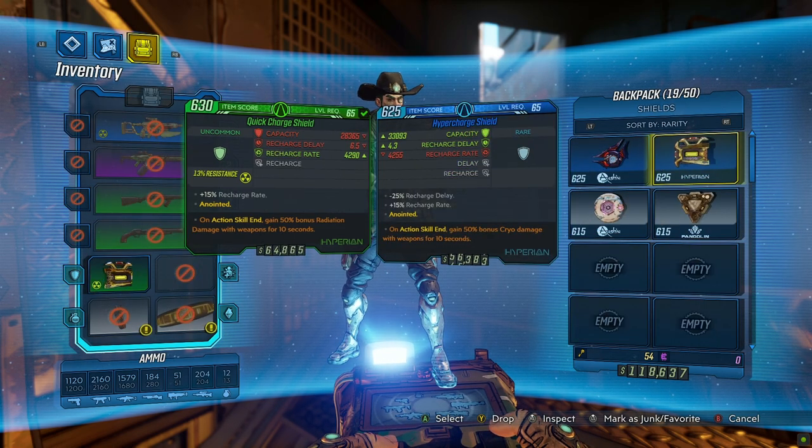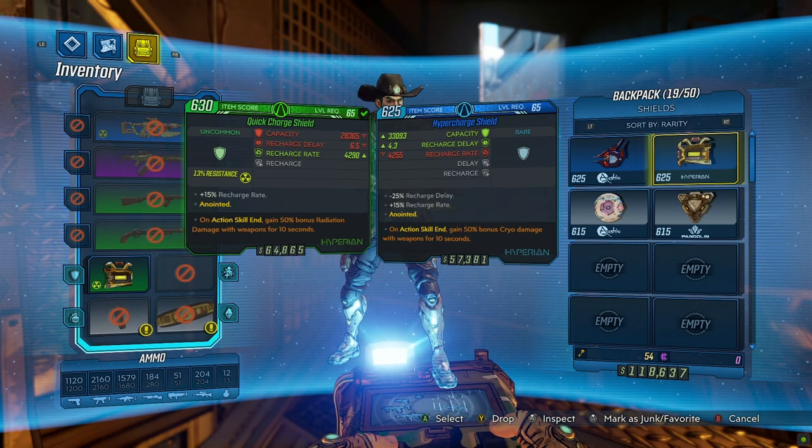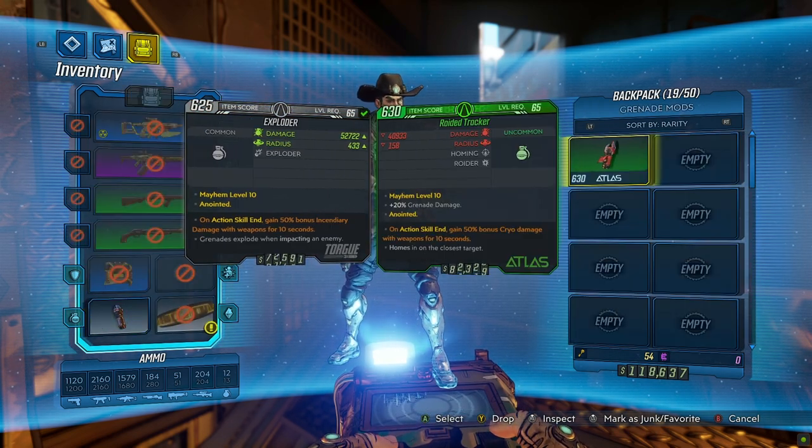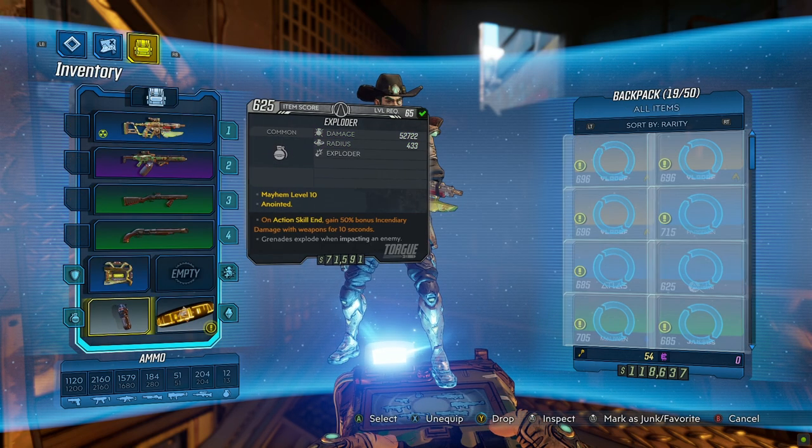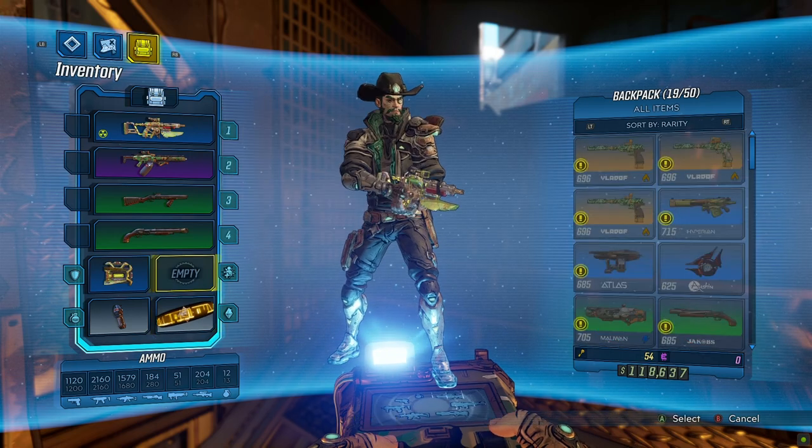Arms Race is part of the Designer's Cut. This 5th DLC package is included in Season Pass 2, but you can also purchase it individually. The Designer's Cut contains Arms Race and the additional skill trees for each of the Vault Hunters, and it releases on November 9th.